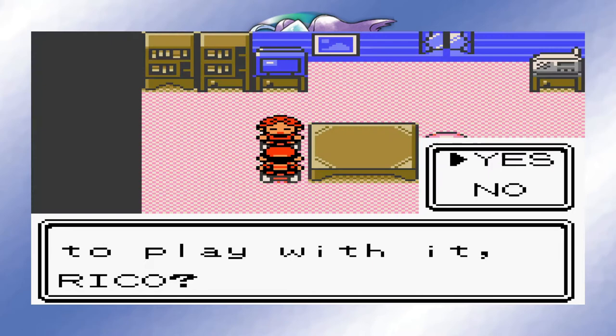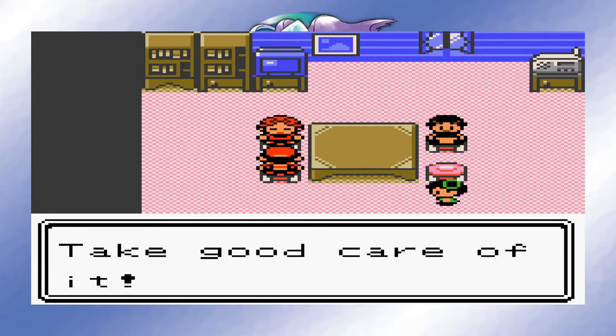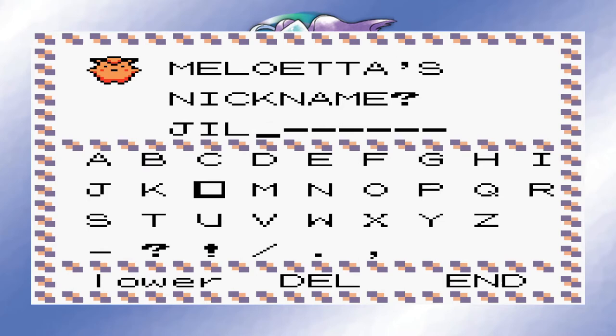After that, I visited Bill to get the gift Pokemon that he bestows to you. Instead of an Eevee, he gives you a freaking Meloetta. Holy shit, we just got a legendary as a gift. I decided to name her Jill. How many names have you guessed so far?